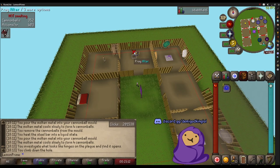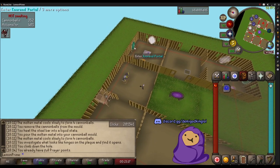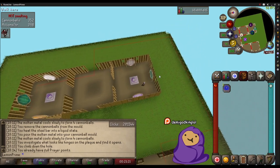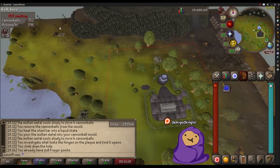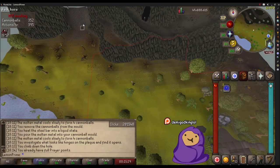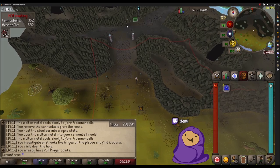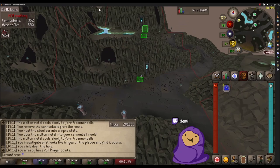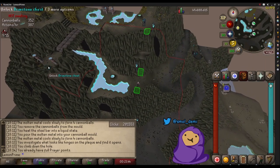I would just finish a task, come here, go pray on my altar, and then go to my next spot. Usually I go back to Konar, so I take the battlefront portal which takes you just southwest of Konar. I run northeast to the little ramp and take the agility shortcut if you have enough agility, otherwise just run up. Konar is right up here, I get a new slayer task, and she usually sends me back to one of those places.